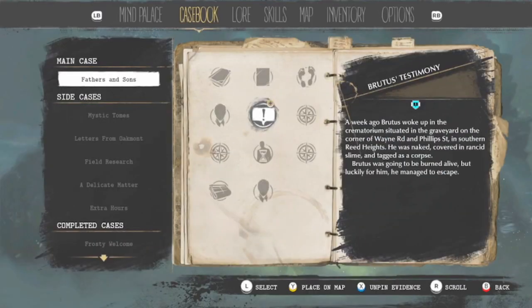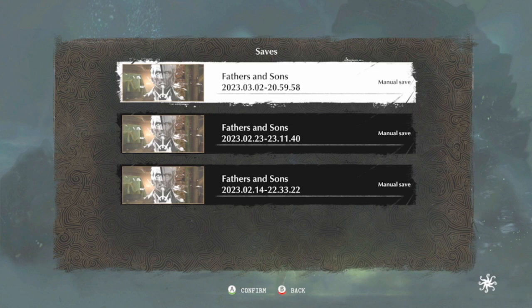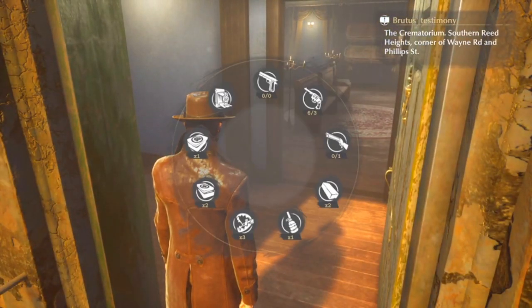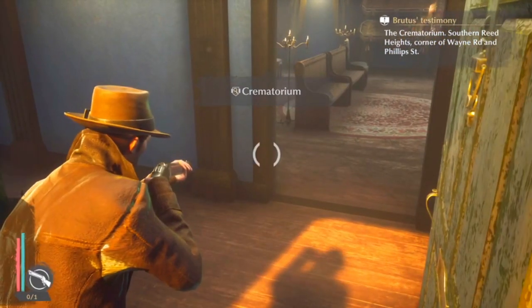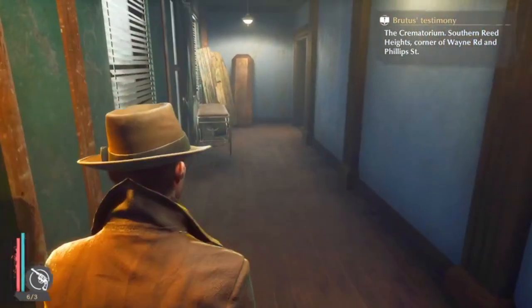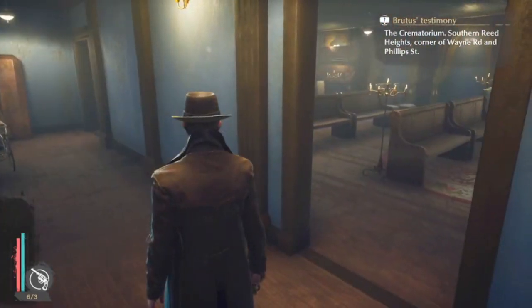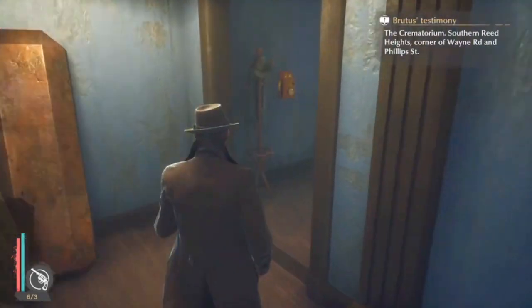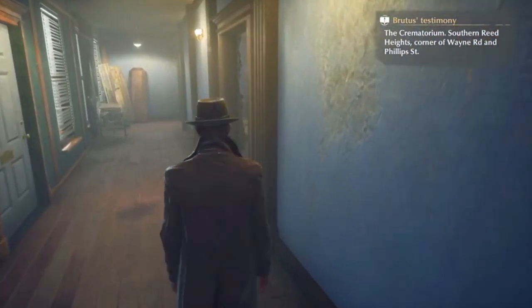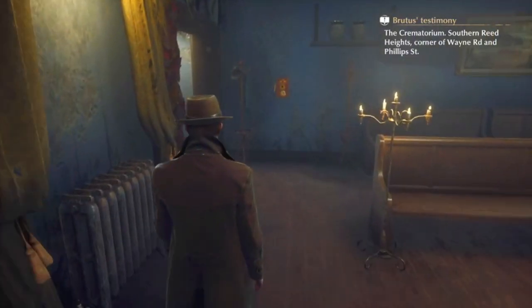First thing we're going to do - go over to options - we're going to save it. Oh my god, I'm so low on ammo. Alright, go to the main area to have a bit of a look. Take me into the main area again. So that's the only way to go. Checking out the crematorium.